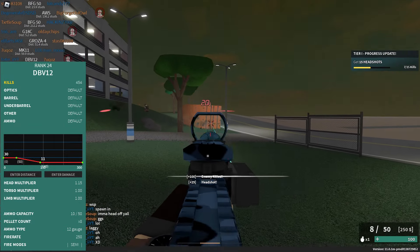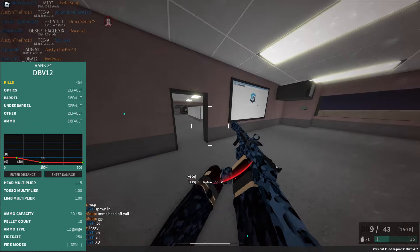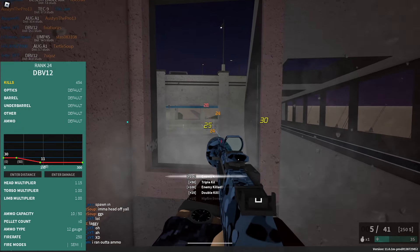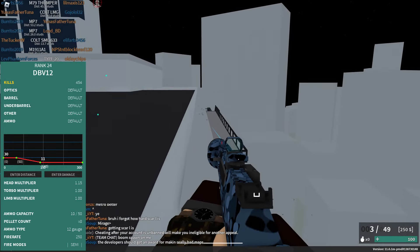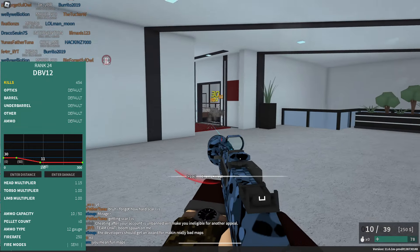At number 6, we have the DBV-12. It's a rank 24 gun with 8 pellets. It does 30 damage up to 50 studs, then has a minimum damage of 11 at 150 studs. It's semi-automatic with a 250 fire rate and a 10 magazine size. You need to hit 4 out of 8 pellets to one-shot in CQC. I'd recommend a coyote sight, a suppressor, a blue laser, or a track stock with default ammo.